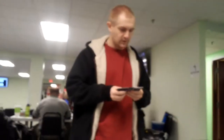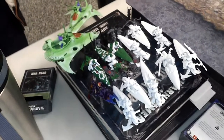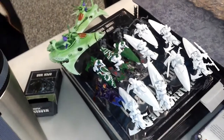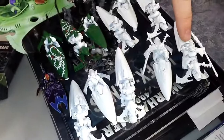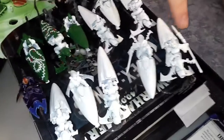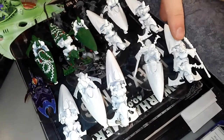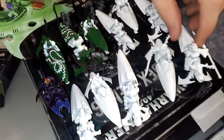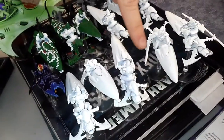Mason originally planned a 500-point list focused on shuriken cannons, but decided to go to 1000 points. His warlord is a Farseer with the warlord trait giving plus one wound and on sixes ignore wounds. He also has a Lone Warlock proxied with a spear for points reasons.